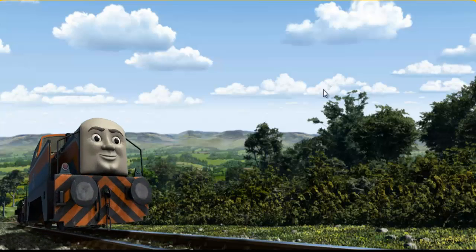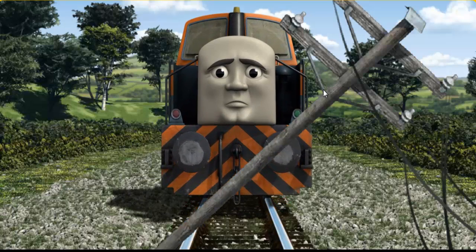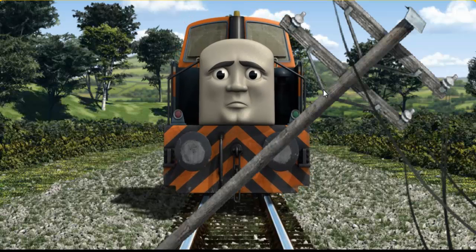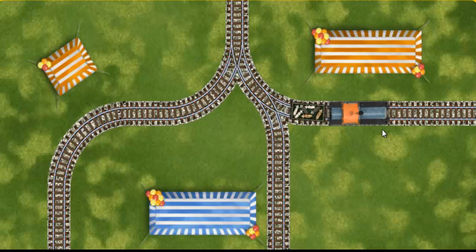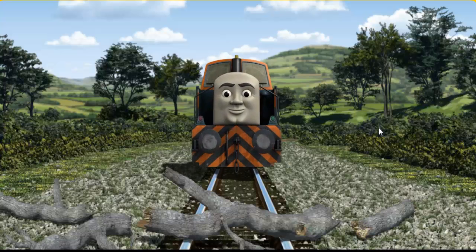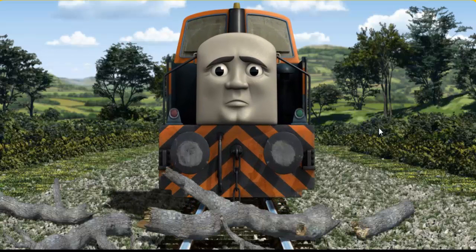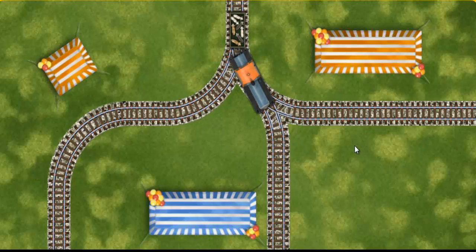Den went through the countryside. Suddenly, Den had to stop — he needed to go a different way. Find the track that goes nearest to the shortest tent. Den was on the wrong track — he would have to go another way. Help Den find the track that goes nearest to the shortest tent.